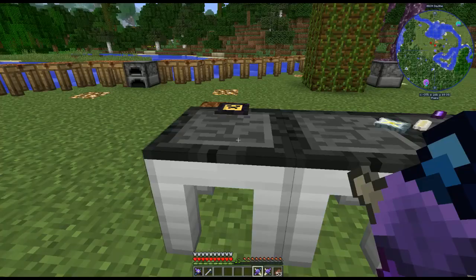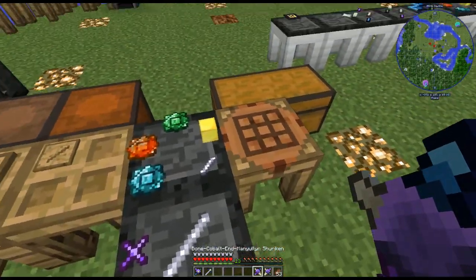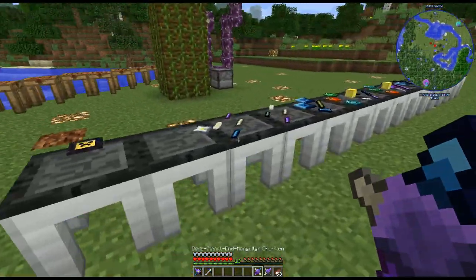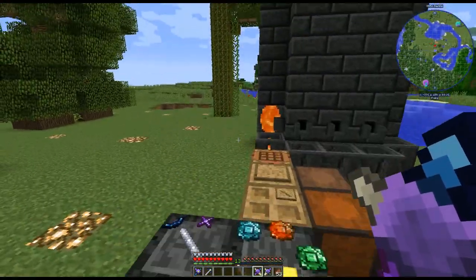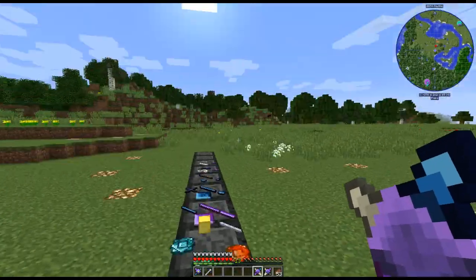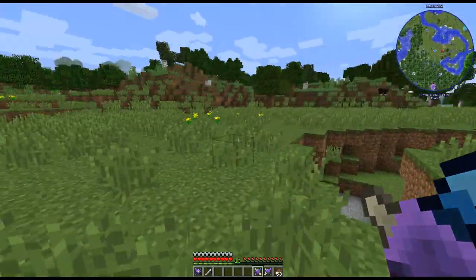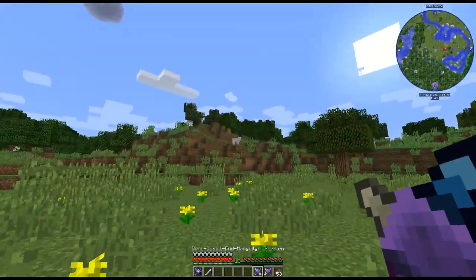Now we have both shurikens unbreakable simply by putting five reinforced plates on them. For the shuriken you don't need to use paper since the shuriken already provides enough modifiers. These shurikens aren't the best thing in the world, but they never run out. Look how far away that sheep was — these will never run out, and they shoot pretty far.